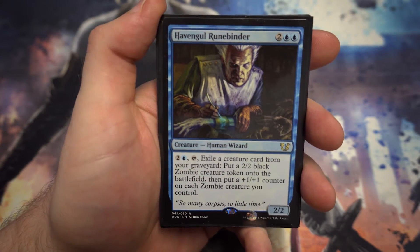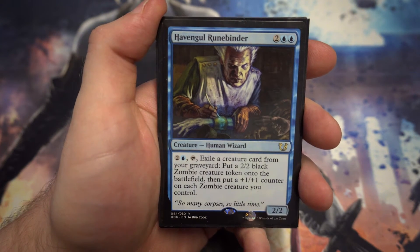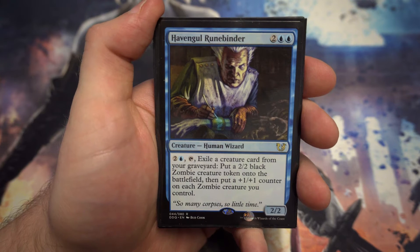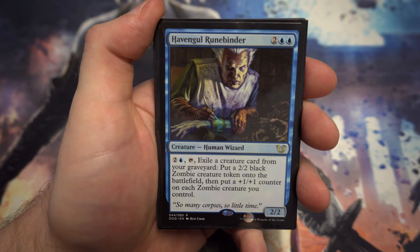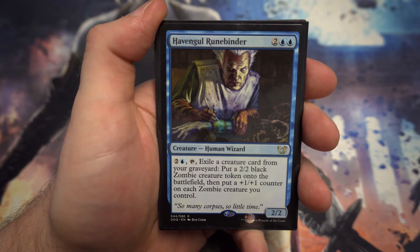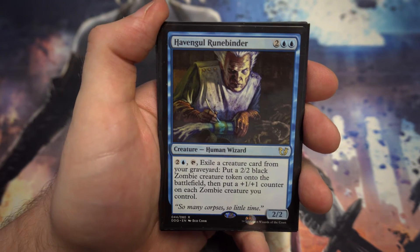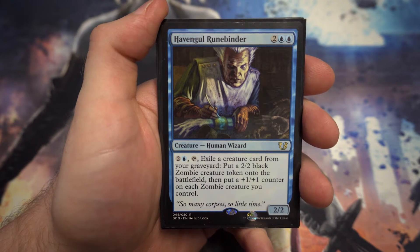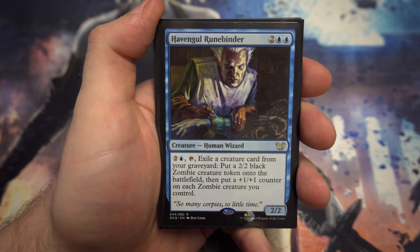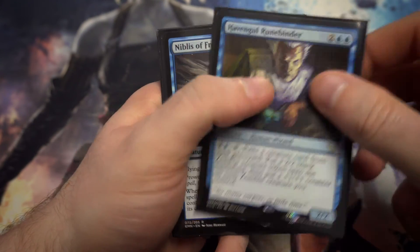Next up we've got Vengeful Runebinder — for two and two blue, a 2/2 helping with the zombie theme. For two and a blue, tap it, exile a creature card from your graveyard, put a 2/2 zombie creature token onto the battlefield, then put a plus one, plus one counter on each zombie you control. Black-blue zombies is a little bit of a theme in my cube. He may be a little slow at that cost and could get removed before he does anything, but if he manages to get a turn or two off and you've got a fair few zombies, that's going to be great.